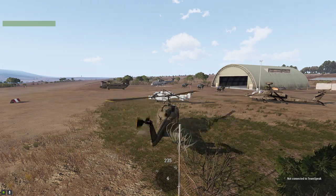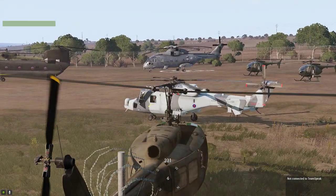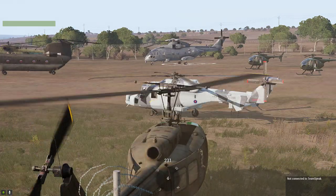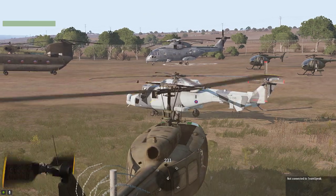The reason I've got both a main rotor failure and engine failure is that some of the helos, like the Lynx and the Wildcat, have got multi-engines. So if you hit engine failure, it won't work — it will only fail one of the engines, not both or not all three. So if you hit main rotor failure, then you're going to get the same effect anyway.